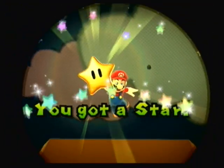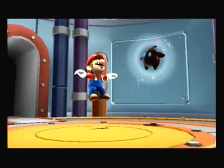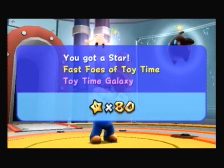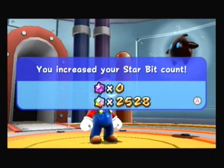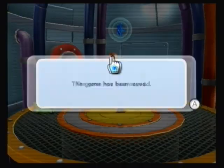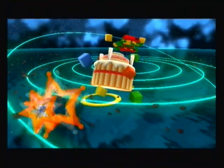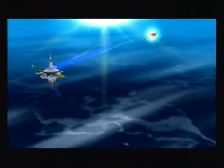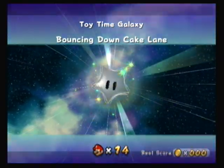You got a star — Fast Foe Toy Time. Toy Time Galaxy star number 81, two coins, 2,528 stars. Let's go ahead back into Toy Time Galaxy and let's go ahead and do the third original star. This star will take a long time, so I apologize if this takes about half an hour. Toy Time Galaxy — Bouncing Down Cake Lane. Ooh, sounds yummy. With 18 minutes.